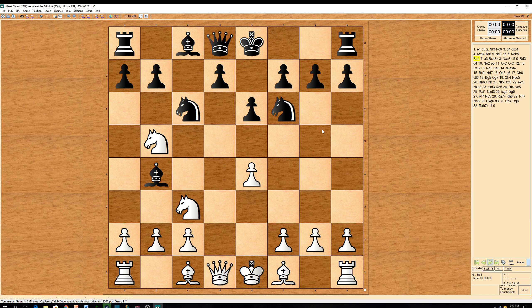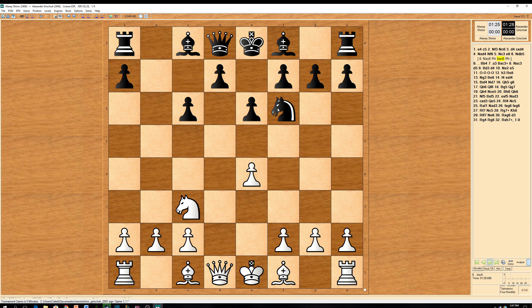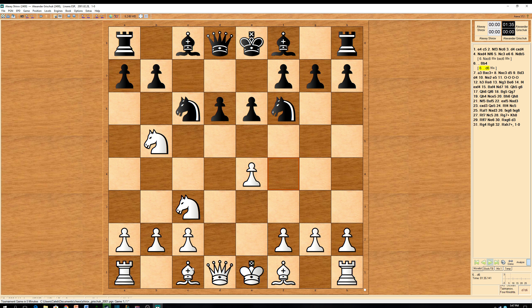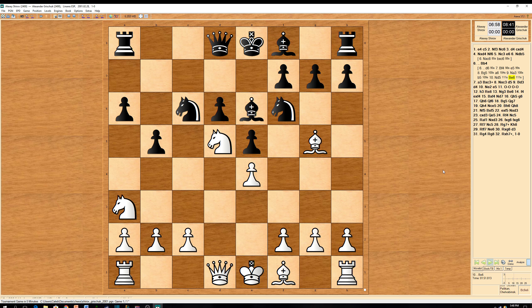Grischuk played bishop to b4. This is pretty critical, because either endgame or this structure. But in the Sveshnikov line, black can play d6, and white can force it with bishop f4, e5, bishop g5. And play can continue with a6, knight to a3, b5, knight to d5, bishop to e7.